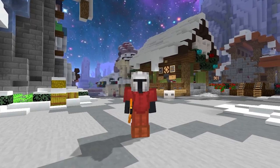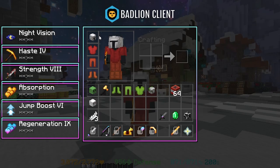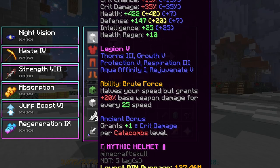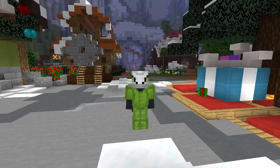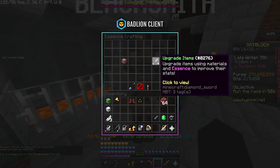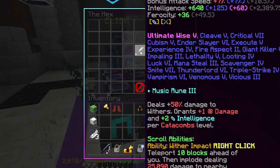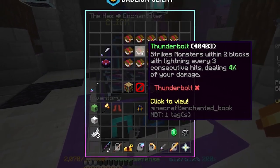You want to get yourself the Agent Reforge for your armor, and apply a Recombobulator. For optimal damage, you can enchant your armor with Legion 5 and apply Perfect Jasper gemstones. When used for dungeons, you can dungeonize it and add stars, or even master stars.